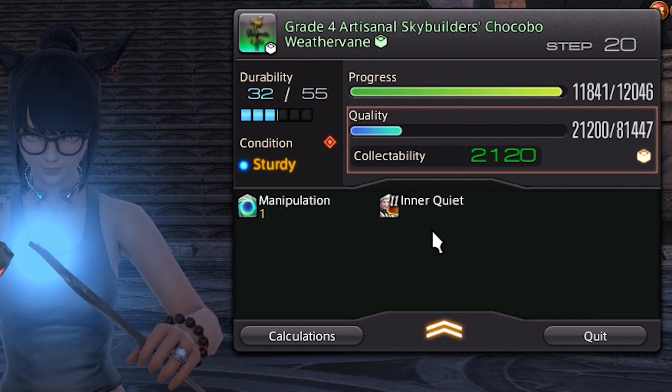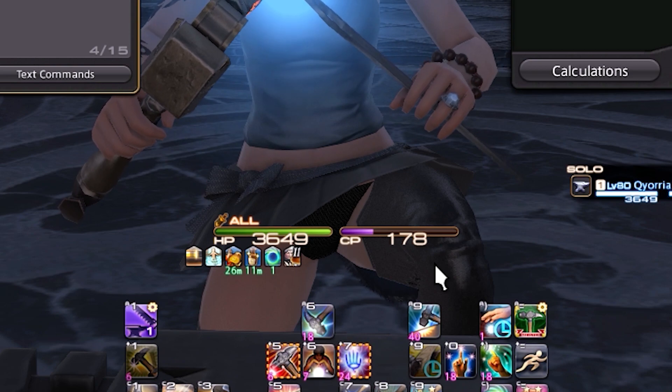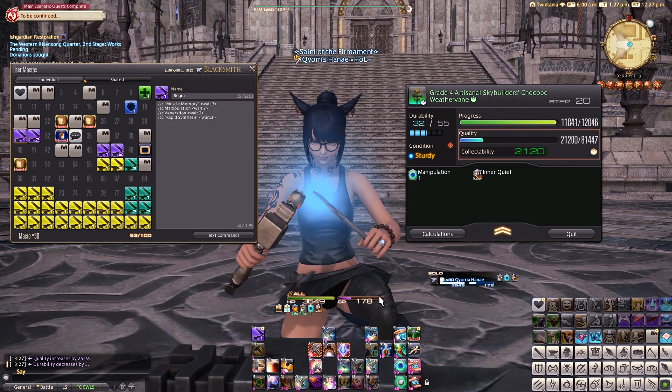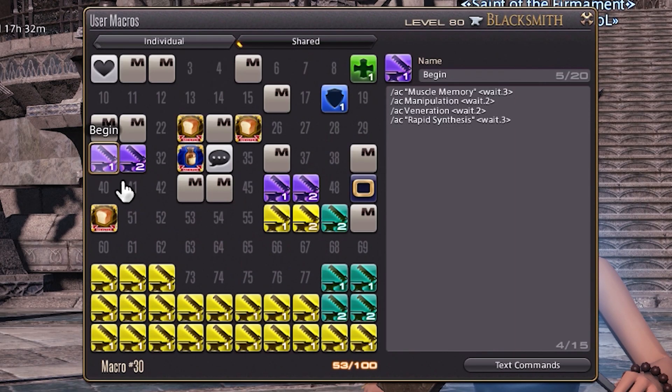We have 21,000 quality and a bit, and we have 178 CP. So this is the time to think about the finisher. The finisher is what will finish the quality part, and in today's video it will also end the craft totally. So I have 178 CP, and as you may have noticed, there are a lot of macros here. I will explain that with the website just after the craft.